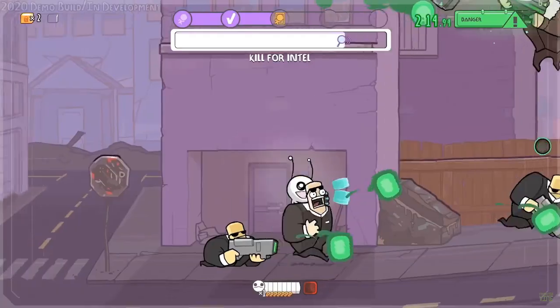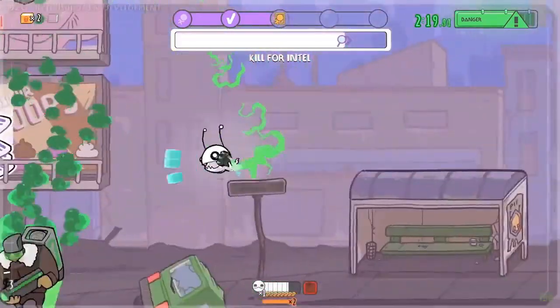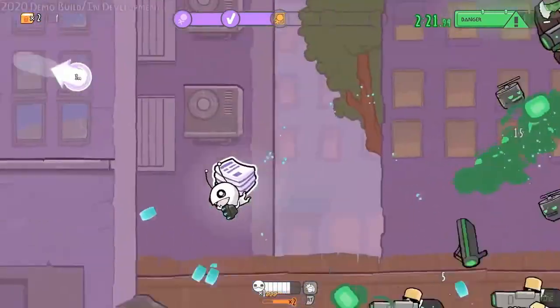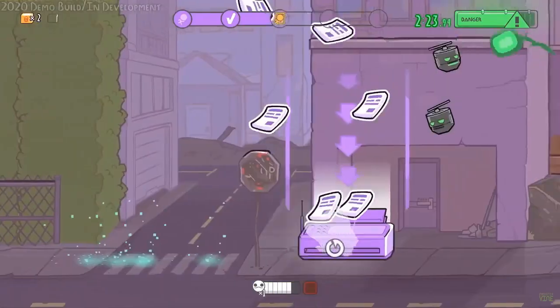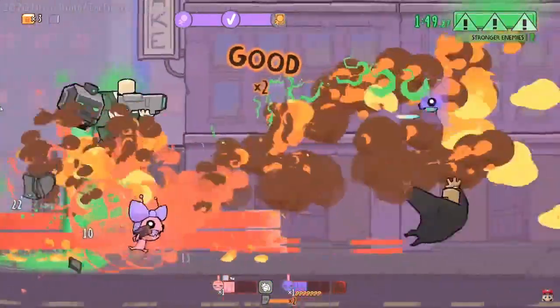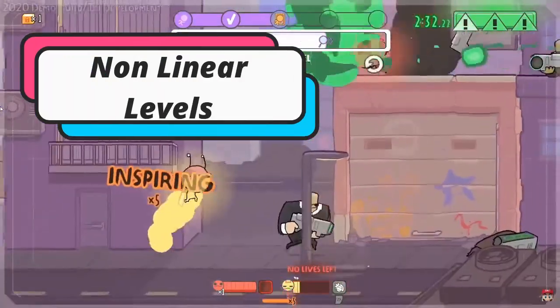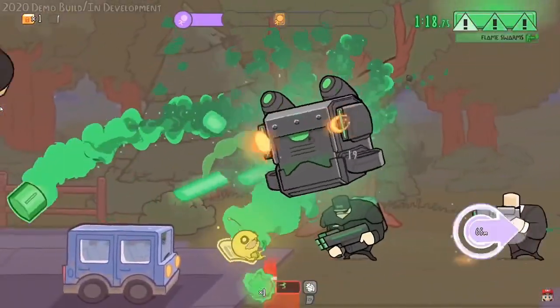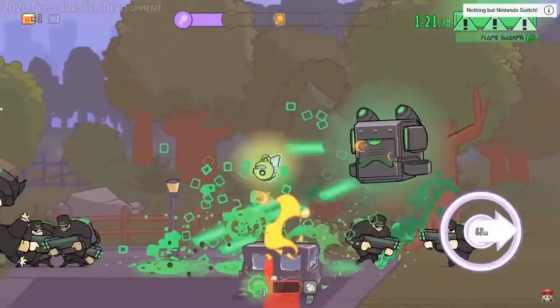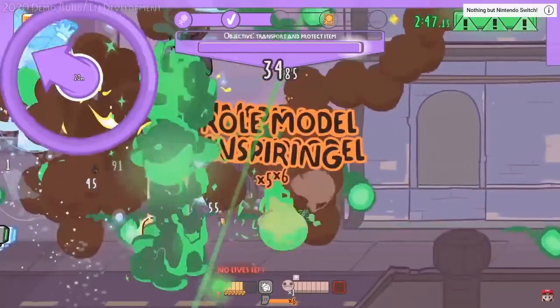The level is completely open — you can fly all over the place, you can go left, you can go right, you can go up and down. You can choose to retreat from things, whereas in the old one, you're just kind of stuck on screen with them. So, this is like an open world game, but not exactly — the levels are open and non-linear. You can go left and right, so you can retreat if you want to, or you can stay in the fight.